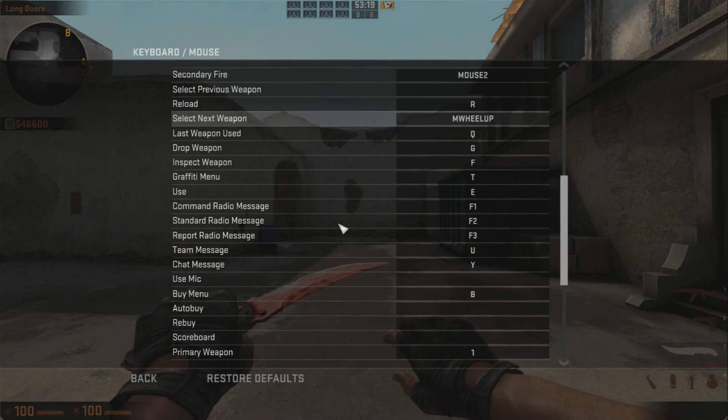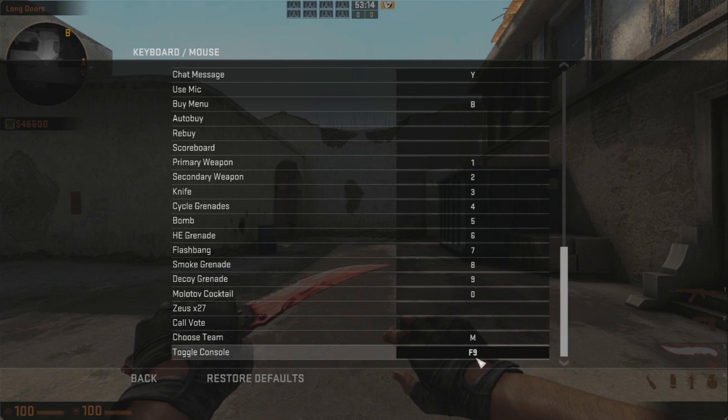Make sure to open your console by clicking Help and Options, then Keyboard and Mouse, and scroll down to Toggle Console and choose the key you want to use to open the console.